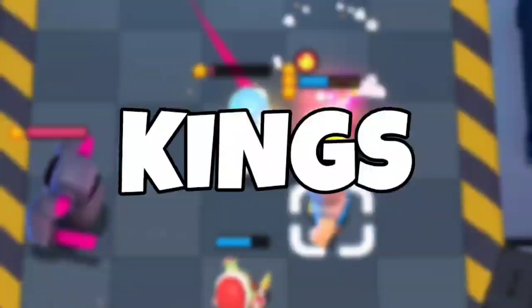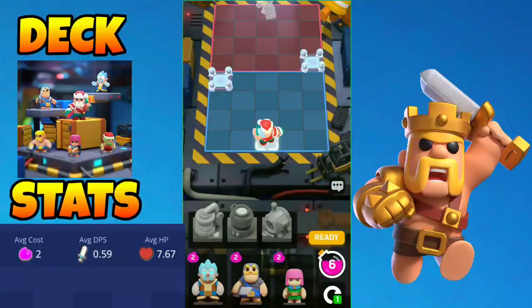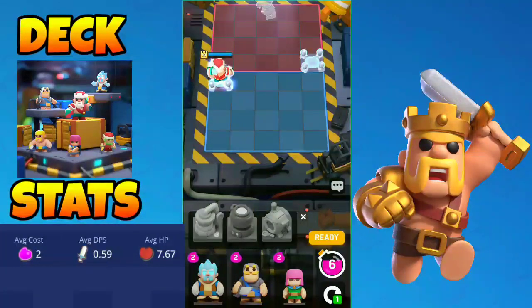These are the best decks for the two kings: the skeleton king and the barbarian king. For the best barbarian king deck we got the archer, the knight, the ice wizard, the spear goblin, and the barbarian.